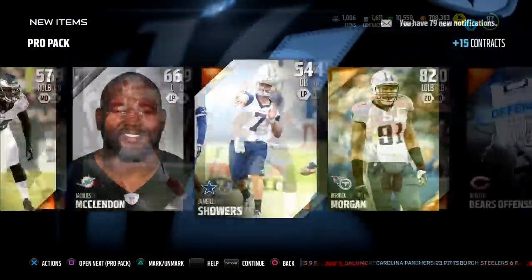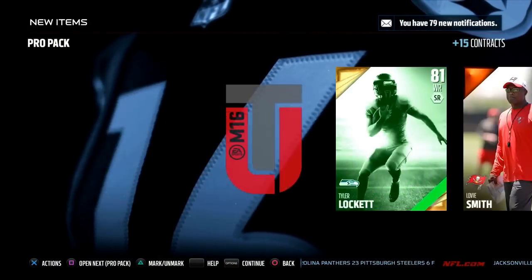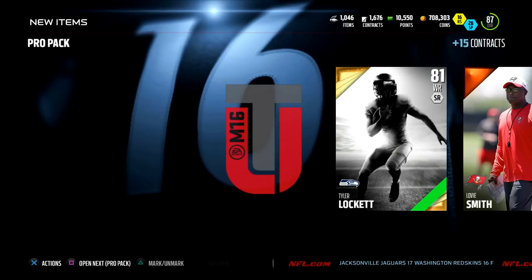No elite players — I'm so glad we didn't do the all-pro bundle because I'd be devastated if we pulled the all-pro bundle and got this nonsense. Tyler Lockett, once again a nasty Team of the Week receiver: 93 speed, 82 route running, 88 catch in traffic, 88 spectacular catch, 92 elusive. This should be a beast on special teams.